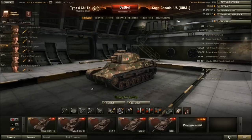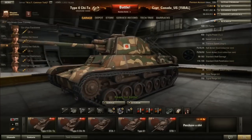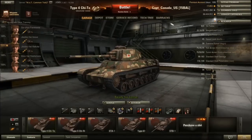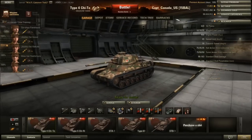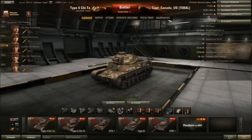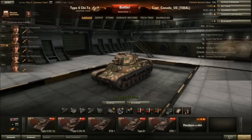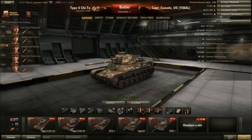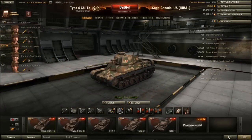Another nice thing about this tank is that it has really amazing gun depression — you can aim down with this thing and it just looks ridiculous. You'll be able to poke up over the top of things and shoot down, so I think it'll be a lot of fun to play. The armor is fairly flat on the sides — only 35 on the sides and back, 75 in the front. When I did get shot, a hit through the front would hit your transmission and set you on fire. A Panzer IV S with 150 penetration penetrated me every single time, so you won't be bouncing too many shells.